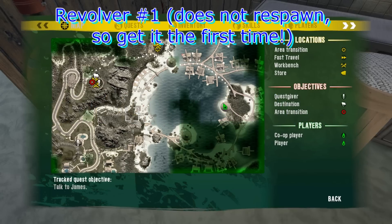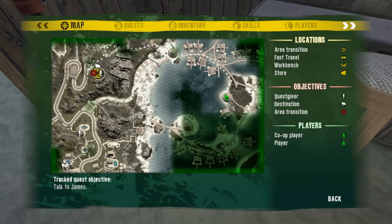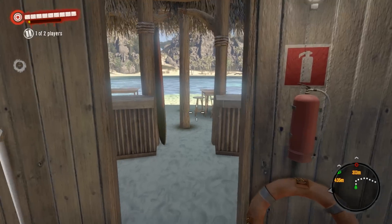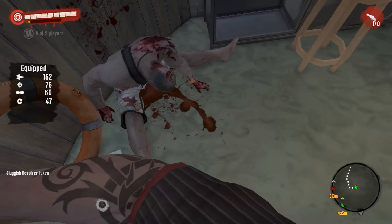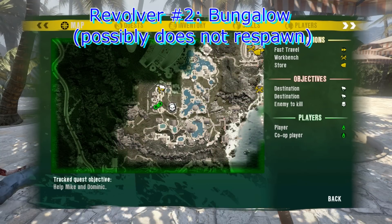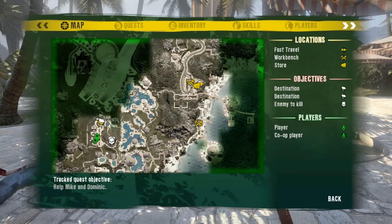One of the places in Act 1 where you could find a gun would be at the northeast of the lifeguard station. It's in a little bar area, on the ground. This is one of the places you can find a gun in Act 1.